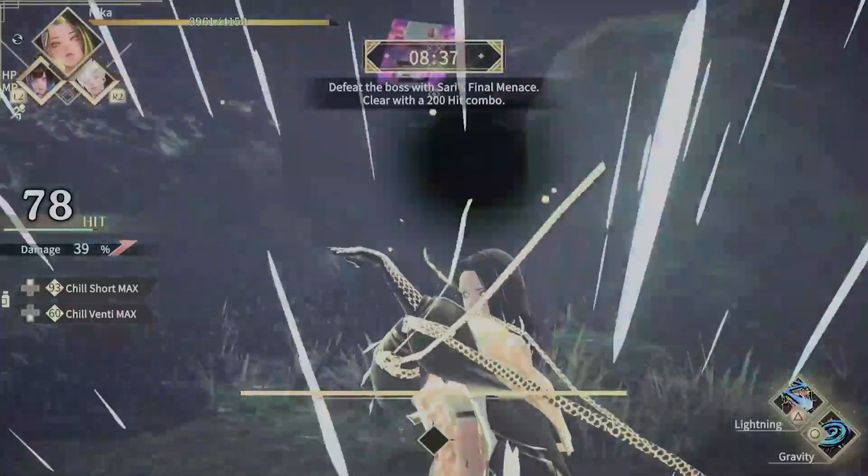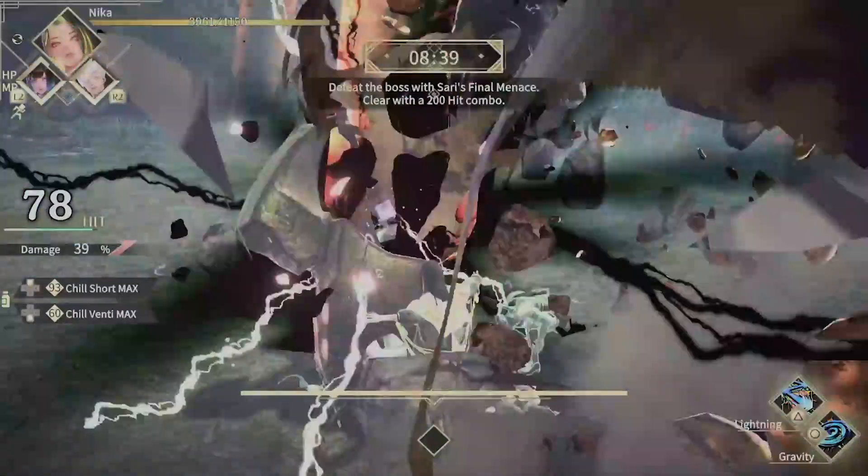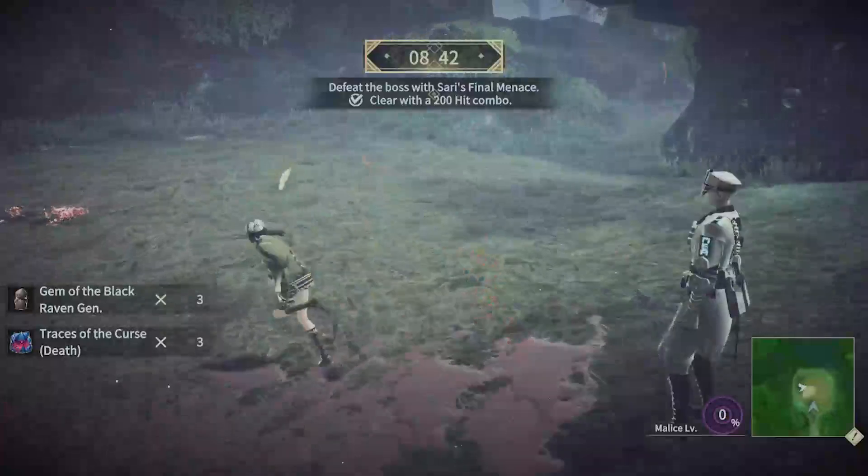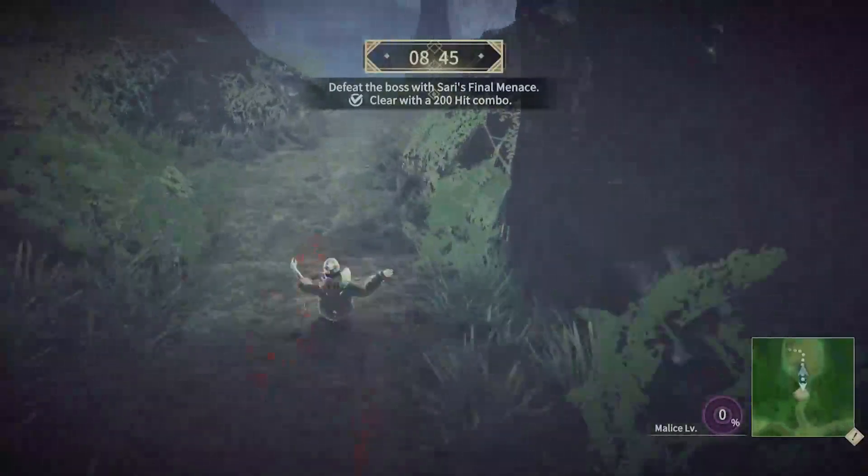Same thing — use Nika and spam gravity, and when the bar fills on the bottom, use Menace. To see the build, please reference the Lively Forest combo video in the description.